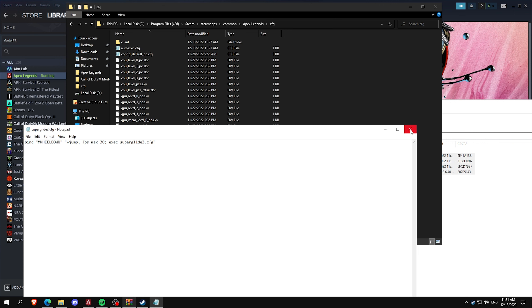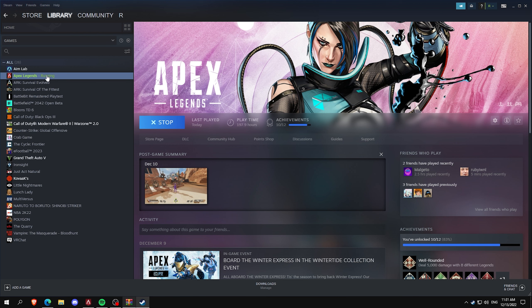The next one lets you change the mouse wheel, and the last one changes what FPS you want. I put 300 because that's for recording at high FPS, but I would recommend putting 10 to 15 above your refresh rate — so 144, 160, or 180, whatever you have.